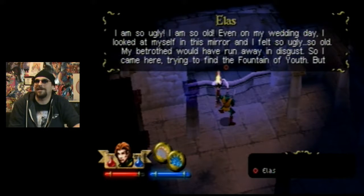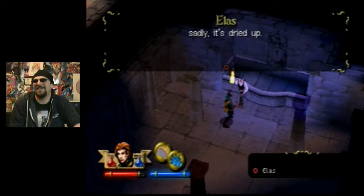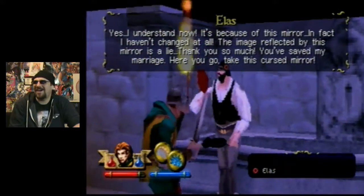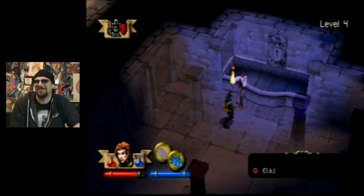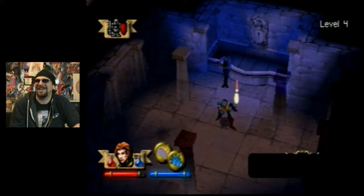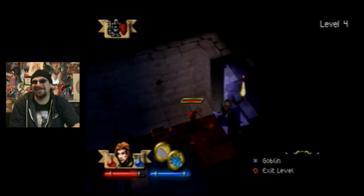An NPC says: 'I'm so ugly and so old. Even on my wedding day I felt so ugly — my betrothed would have run away in disgust, so I came here trying to find the fountain of youth, but sadly it's dried up.' We use the mirror on him and he responds: 'I understand now — the image reflected by this mirror is a lie. Thank you so much, you've saved my marriage. Here, take this cursed mirror.'